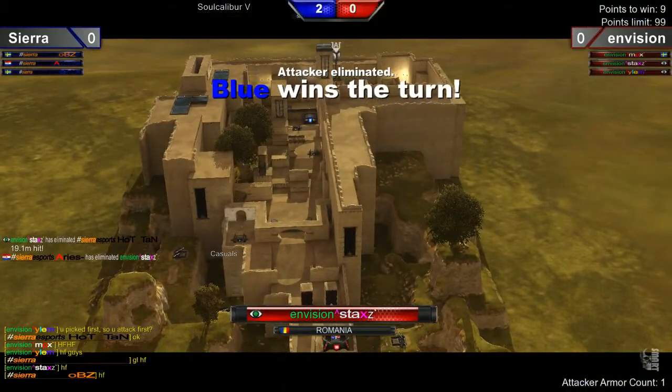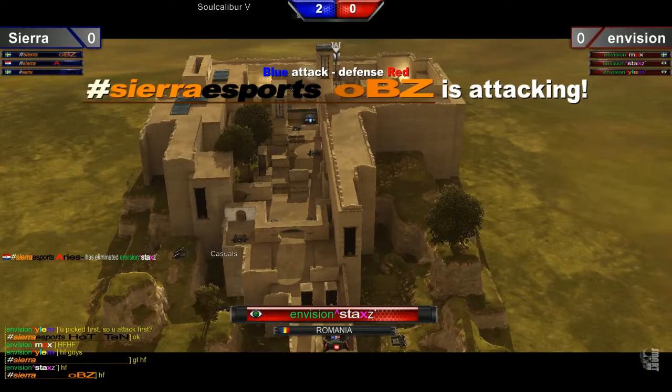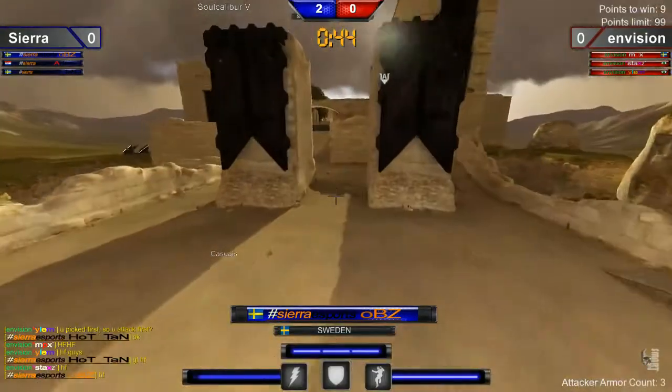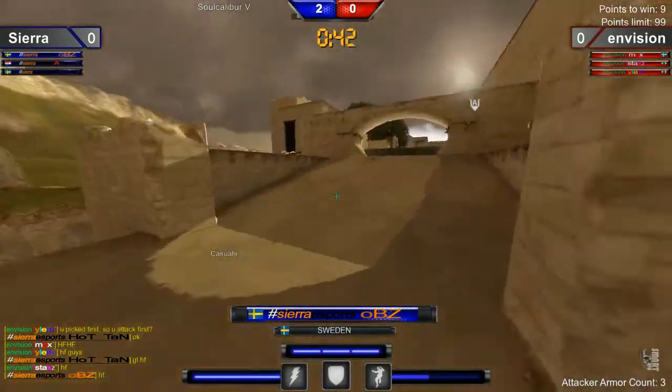Two to zero. Sierra starting off with an absolute bang — exactly what they wanted to do. Was able to stifle the starting offensive player, which is huge. It's huge to shut down the person you want to go to to get those early hits.